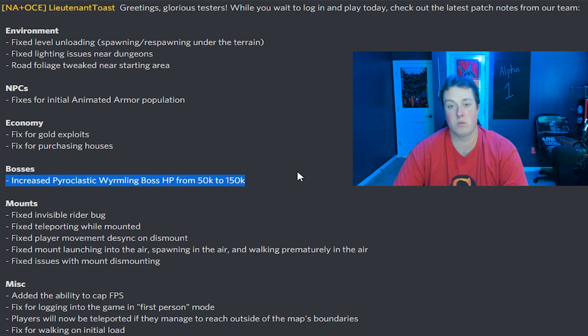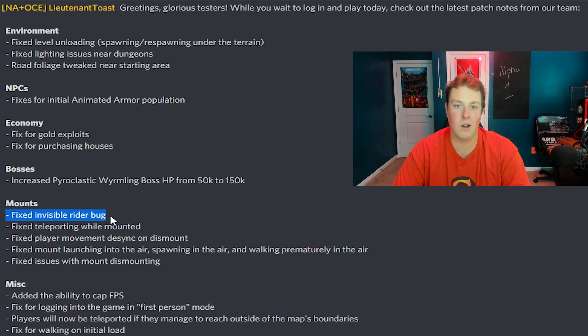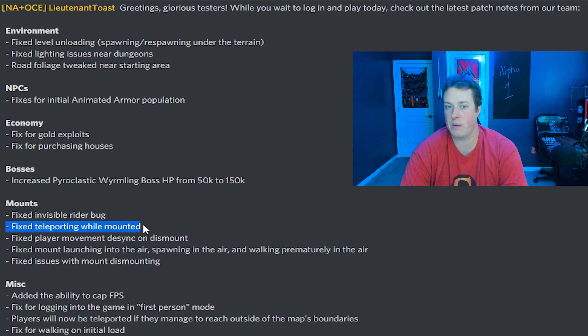Next section is mounts. They fixed the invisible rider bug. I don't feel like that was a huge issue — it was kind of funny riding around on a horse and no one could see you. It happened a couple times to me and some guildies; we didn't see each other but we saw our horses riding around. They also fixed teleporting while mounted. I honestly can't say I experienced this, at least not that I could tell on my end and nobody ever made a comment to me about it.